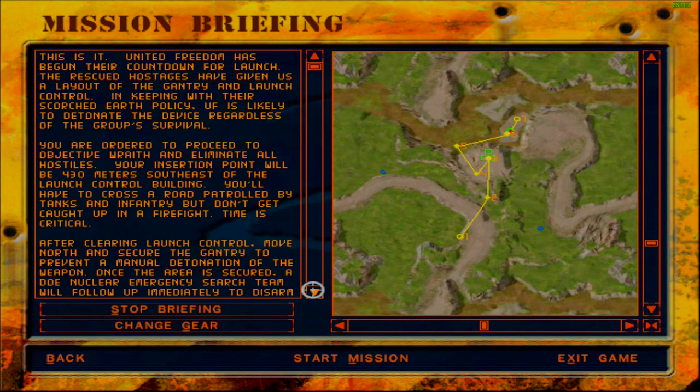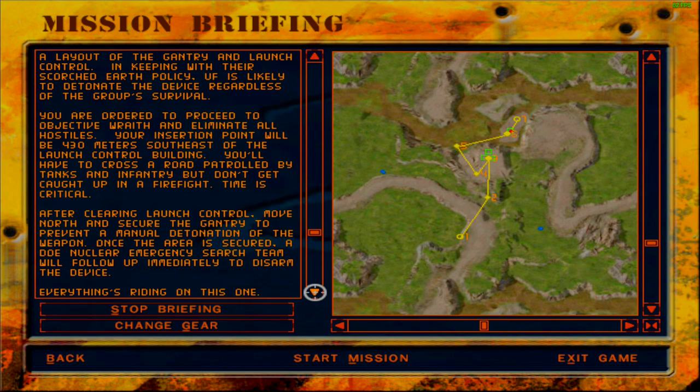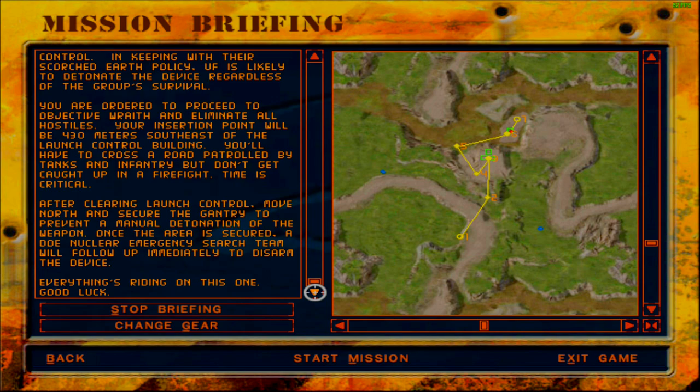United Freedom has begun their countdown for launch. The rescued hostages have given us a layout of the gantry and launch control. In keeping with their Scorched Earth policy, UF is likely to detonate the device regardless of the group's survival. You are ordered to proceed to objective Wraith and eliminate all hostiles. Your insertion point will be 430 meters southeast of the launch control building. You'll have to cross a road patrolled by tanks and infantry, but don't get caught up in a firefight — time is critical. After clearing launch control, move north to the gantry and secure it to prevent a manual detonation. A DOE Nuclear Emergency Search Team will follow up immediately to disarm the device. Everything's riding on this one. Good luck.